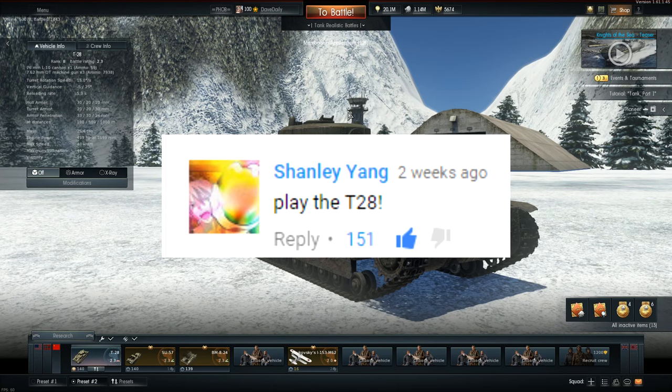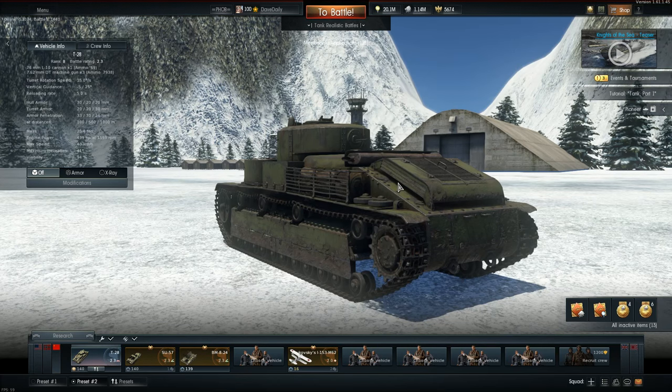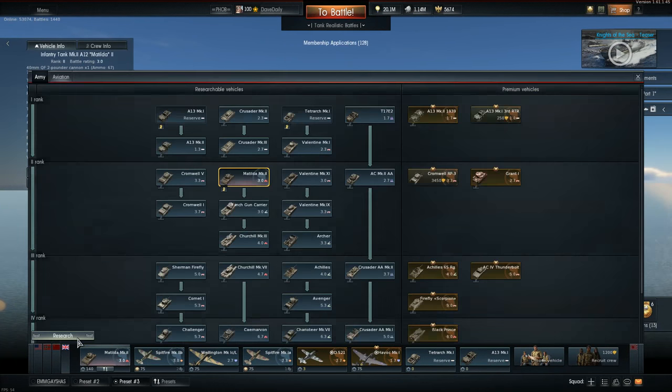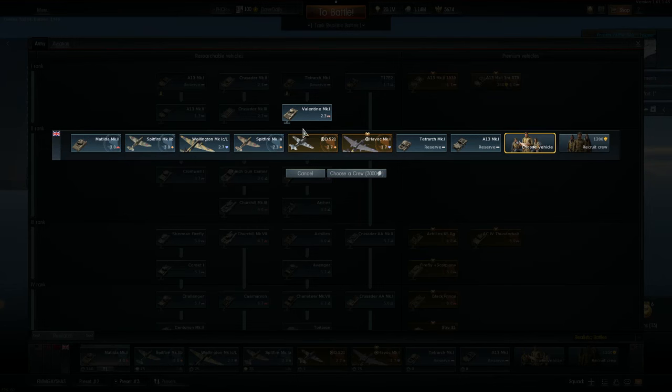This tank is really really fun at 2.3, but we have to watch out for — I think two tanks only if we get uptiered, or one if we don't. Those are the Valentine and the Matilda. These are my most feared tanks when I'm playing the T28.